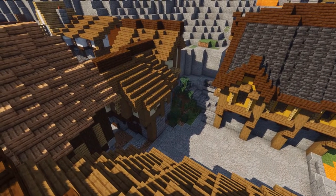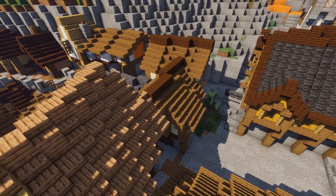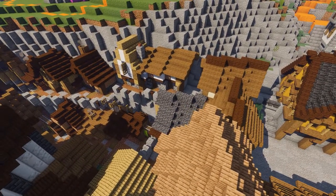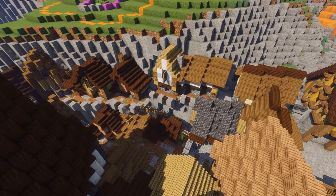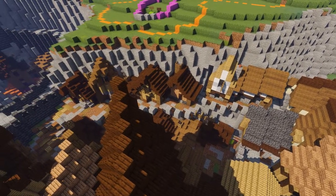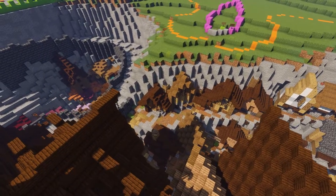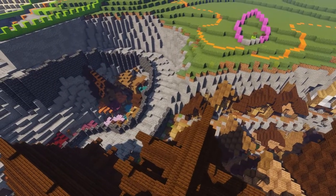Here you can see the finished result — sorry for the time skip. You can see the little stairs going up with the anvil railings and the nice square transitioning into something on the left. That's something I lost all the recordings of, but I built a slum. I envision the city's defenses built by the dwarves with deepslate imported, and after that the dwarves were left without work, so they made their slums pressed against the cliffs.